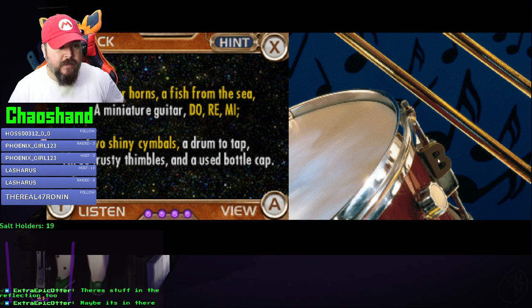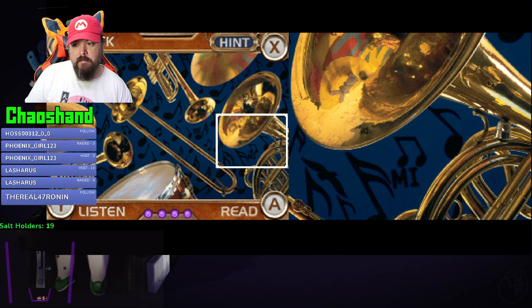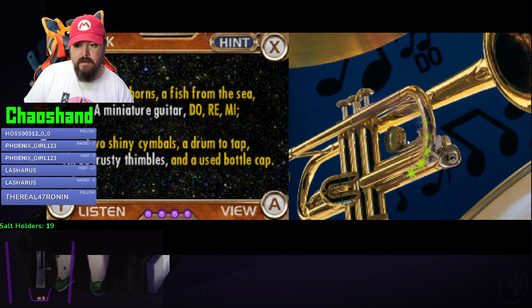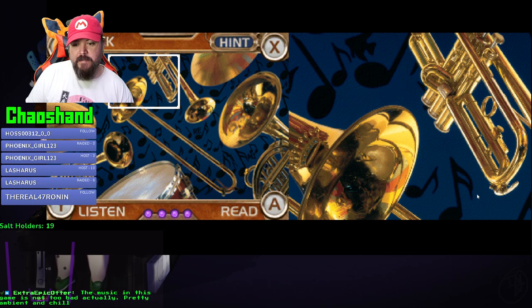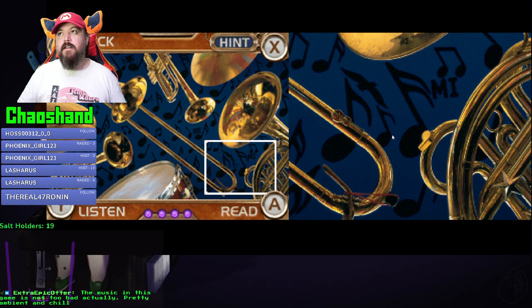Drum to tap, three trusty thimbles. Drum! What the hell would those thimbles be? That's a thimble. Why did you play the drum noise when I touched the thimble? There's also a lock. Bottle cap - that's a button. Another thimble, yeah. And another thimble. Now all I need is the miniature guitar. Is there some stuff here - oh, there's the miniature guitar! Found it. I'm so good at looking at things!